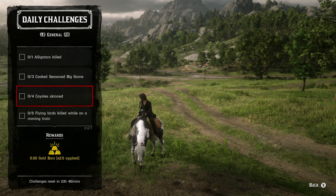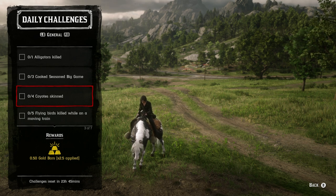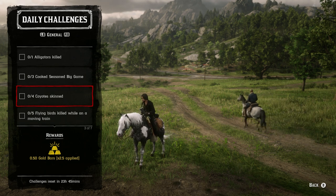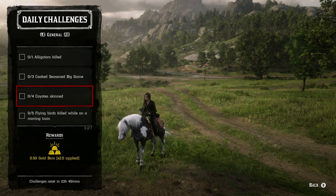For four coyotes skinned, there are a lot of coyotes right in the heartlands, just outside Emerald Station — that's where my moonshine shack is. You can also find them around Blue Water Marsh, though they're not usually in the swamps themselves — they're a little bit further north. So if you're looking at the map, go north of the Blue Water Marsh label on the road and that's where you'll find them.